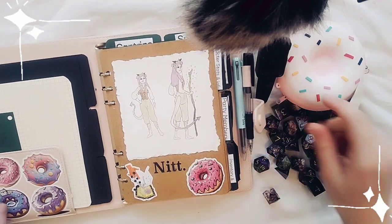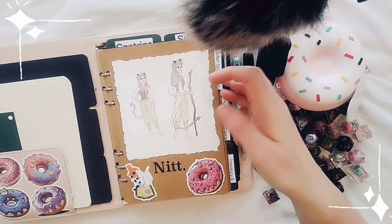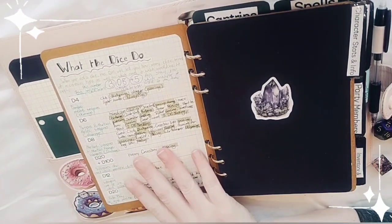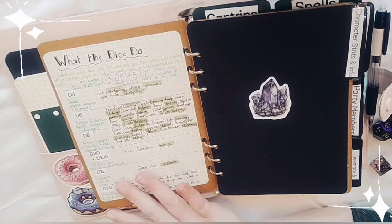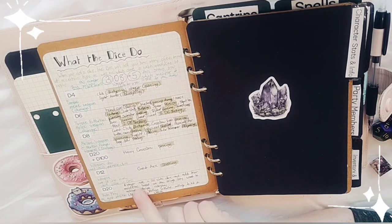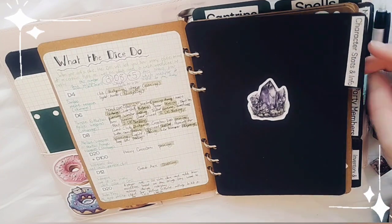This is Net, and she's a tiefling. We're going to flip through Net's journal together. I always have a page inside my character journals of what the dice actually do, because I'm new to D&D and I'm still learning.